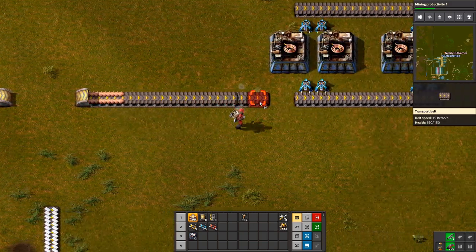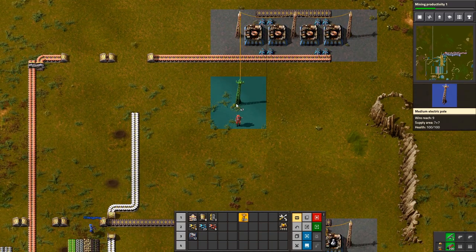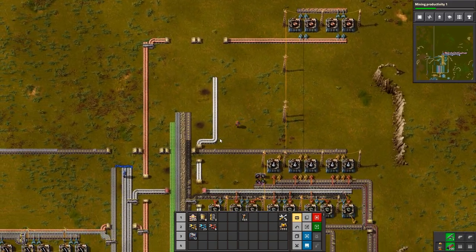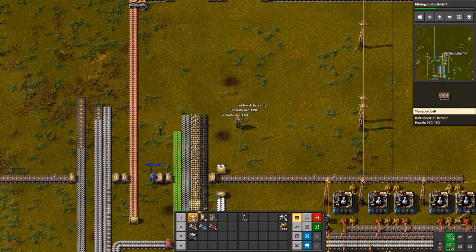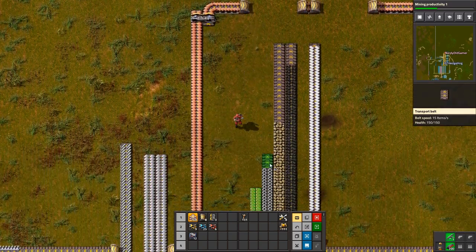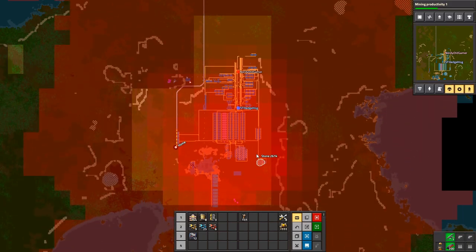So there's copper cable, and that means we don't need the plastic to come over the way it did — they can go straight now. Very nice. Unfortunately, we haven't really built this copper line to be expandable. We haven't left any space at the bottom to connect any more copper lines in.